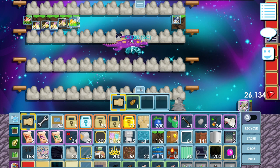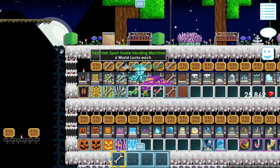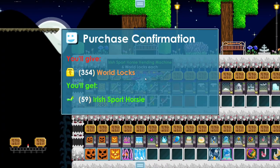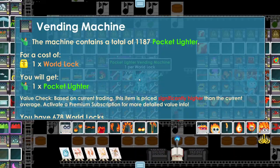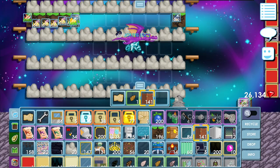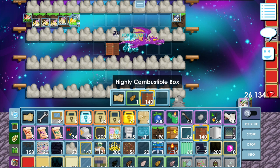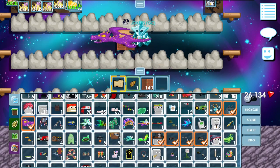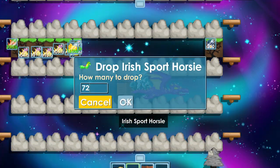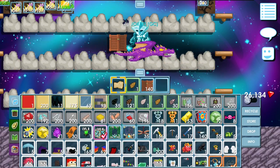Here I show you how to make flaming horsia chunks. First, what you need is you need to put a highly compositing box here — for real, you put this here, you close the box.